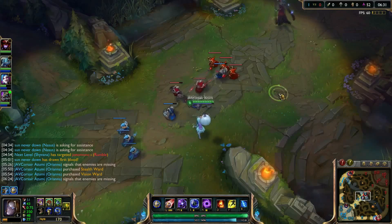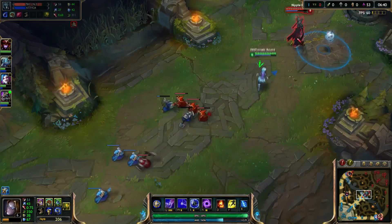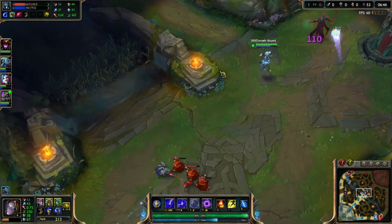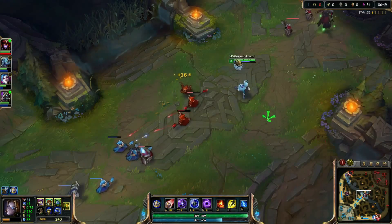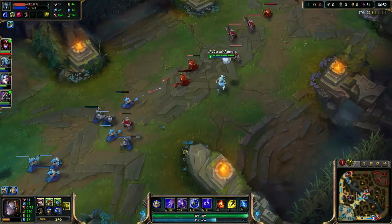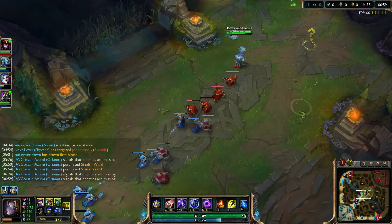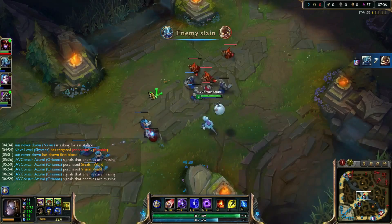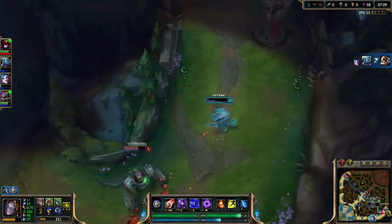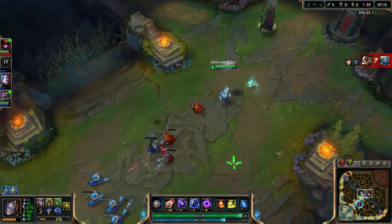Zoning isn't difficult mechanically, but making the correct decision to zone is. In this clip I'm able to zone the Karthus completely off the creep wave and take a risk that the Master Yi isn't going to come around and flank me. Notice that if I was facing a jungler such as Gragas or Jarvan I'd be much more hesitant to zone the Karthus this far away from my turret, as their ganks are far stronger than a pre-six Master Yi. The Karthus can't help but miss two and a half waves of minions since he's subject to this zoning pressure.